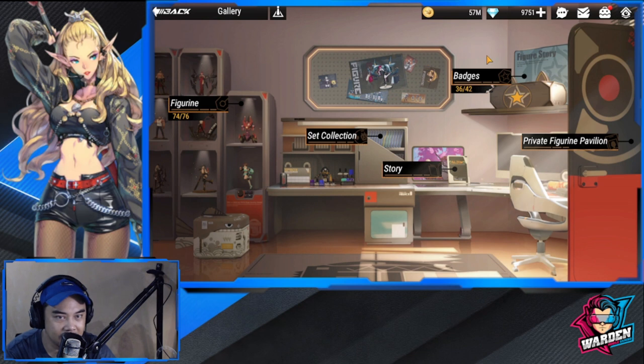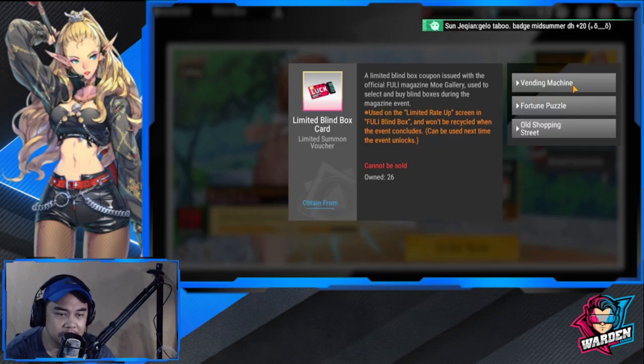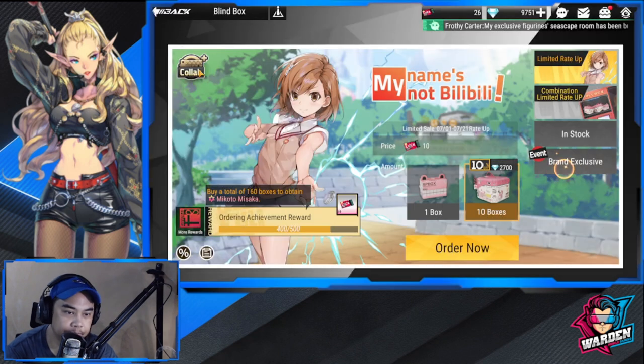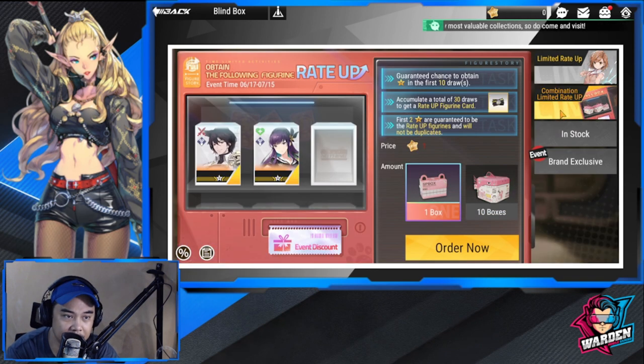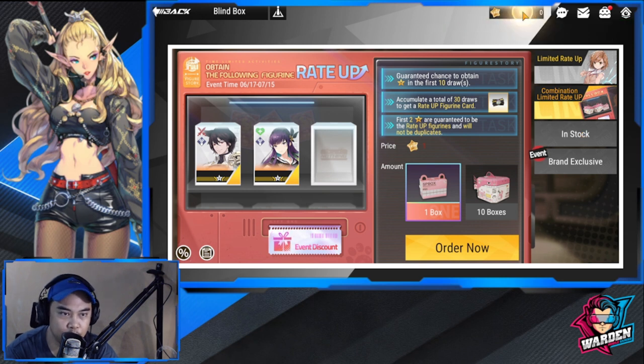Next, going to summons — there are really a lot. Your Limited Blind Boxes can be obtained here. These are actually other summon currencies used for some of the summon banners, usually for Night Nine. If you're talking about brand exclusives, these aren't used there — they can only be used in Limited Rate Up. For brand exclusives you're going to be using a different currency.